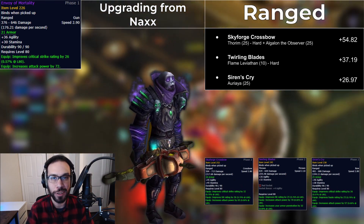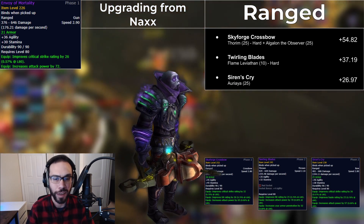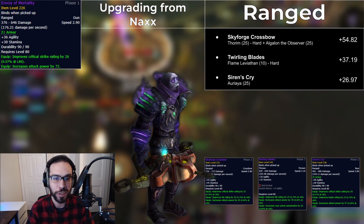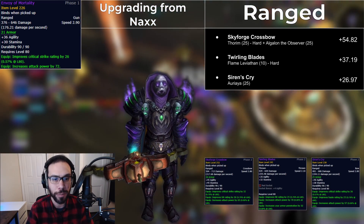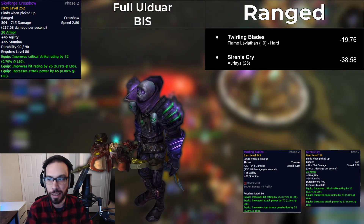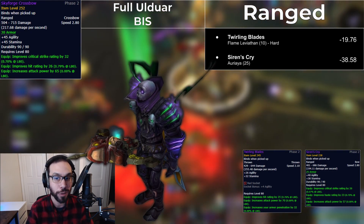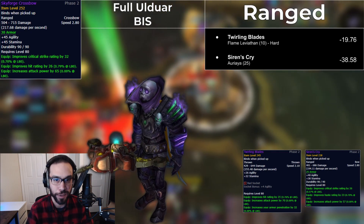Before I get to the real weapons, here's the ranged slot. Pretty boring and mostly small upgrades here — they're all fine. Skyforge Crossbow is the best due to being a 252 item, but you'll have to come into a few of these before you're actually able to get one, most likely. Siren's Cry is pretty easy to acquire, but if you can get the 10-man Flame Leviathan Hard Mode, Twirling Blades is better than that and is pretty much made for you.